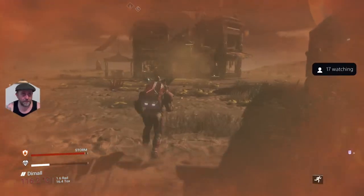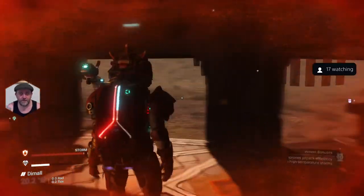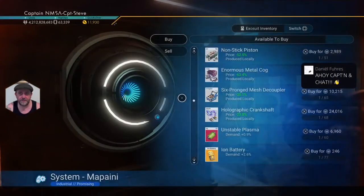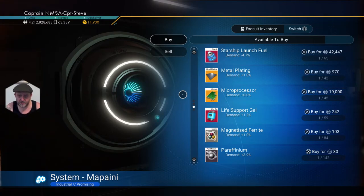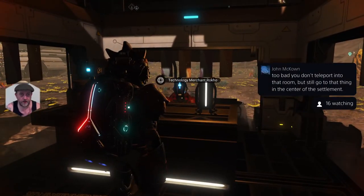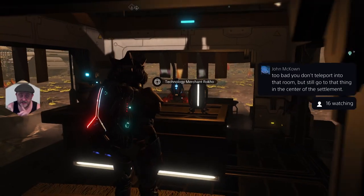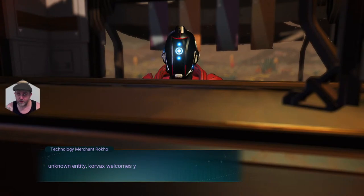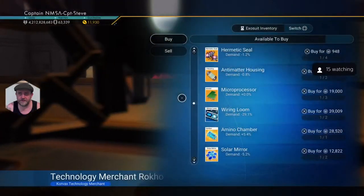The markets have also been upgraded - check this out. Inside the market you've got a galactic trade terminal now. Look at all this stuff I can buy - I can get paraffinium there, which sometimes comes in handy. And then over here we've got a trade agent now. I tried interacting with these trade agents earlier and the menu didn't pop up and I got stuck - the only way to exit was to completely shut my game down. Let's hope that doesn't happen.